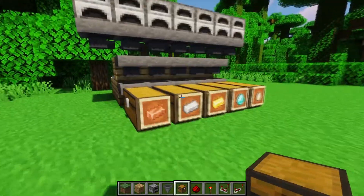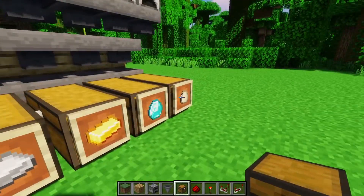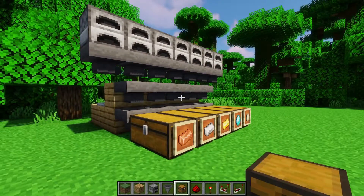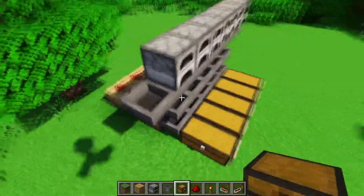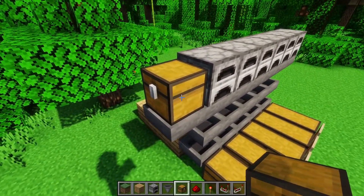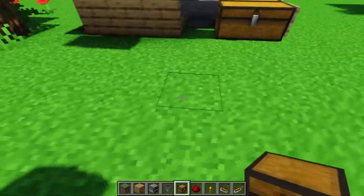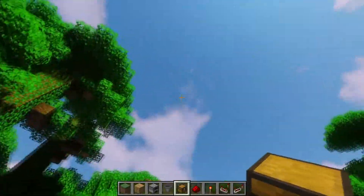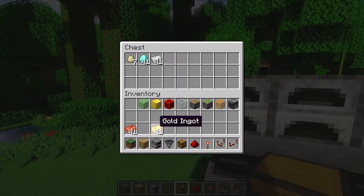Once we have the items in place — and in my case I also added item frames here for aesthetic appeal showing copper, iron, gold, diamonds, and eggs with their respective filter counts — we need an area to put the unfiltered items. That's just at the beginning of this top hopper chain. I put a chest here, though you could use a shulker box. If it's a shulker box you expect to retrieve, you need to disable this hopper so it doesn't suck in the box. You could also use a water stream going into this hopper if you don't want to reach up into the chest.